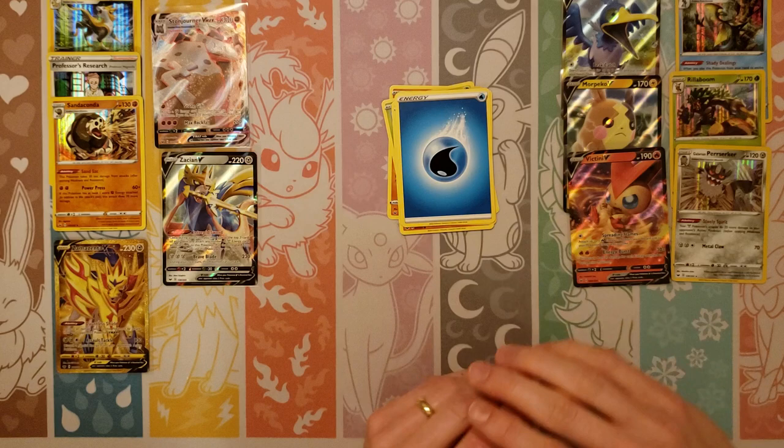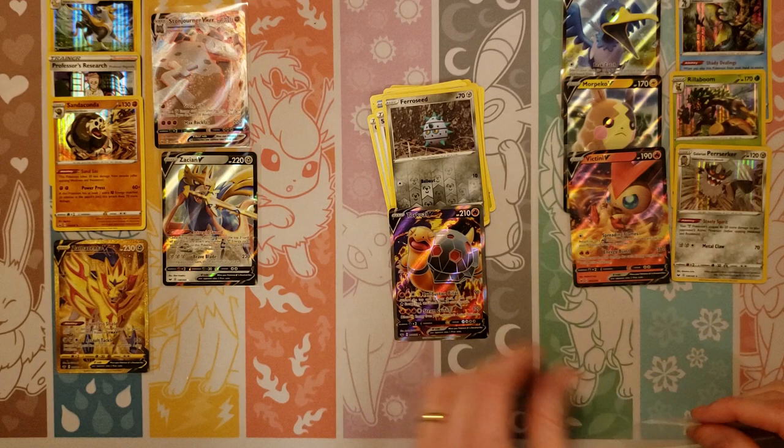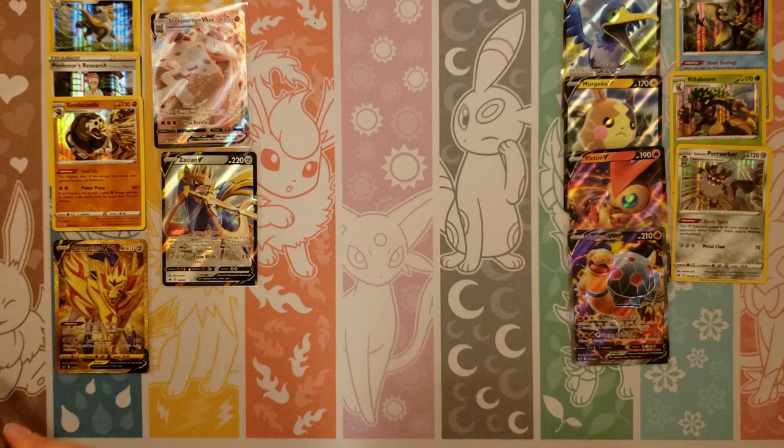Cottonee, Cheudle, Rhyhorn, Rookidee, Water, Mantine, Crushing Hammer, Switch, Reverse of a Ferroseed, and a full art Torkoal! There we go — there's a full art. I like how that looks. That's a neat looking Torkoal — not as cool as your gold Zamazenta, but that was a good pull. We haven't gotten many full art Pokemon — we keep getting all the trainers.